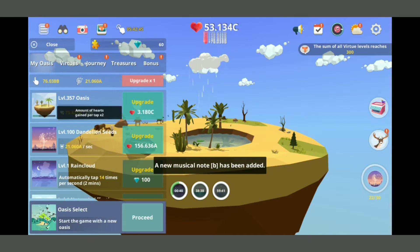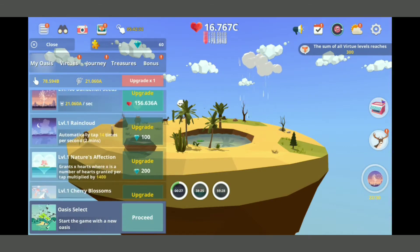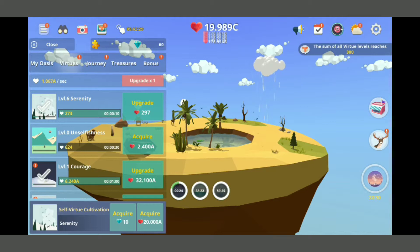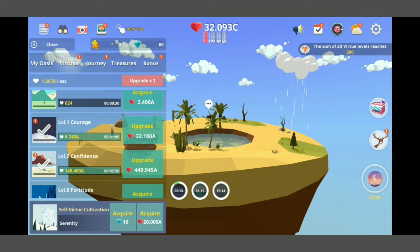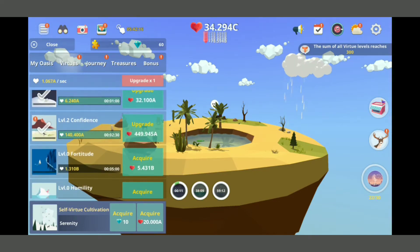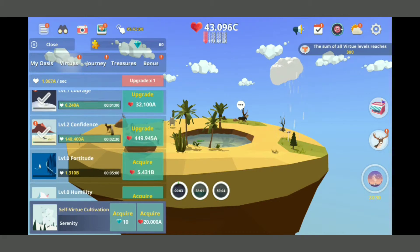Oh a lily pad - our first plant in water, love to see it! Rain cloud - automatically tap 14 times per second. I need more diamonds, more gems then. I still don't know what the virtues do - unless that's what those were. Oh that might be what that is - the virtues, right? Maybe. I'm not 100% positive, but I'm still getting a lot of money, that's all I know.